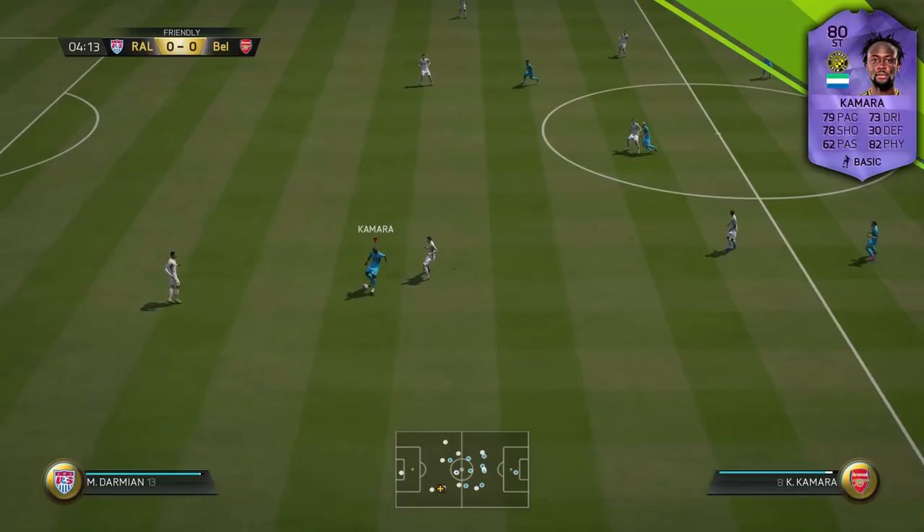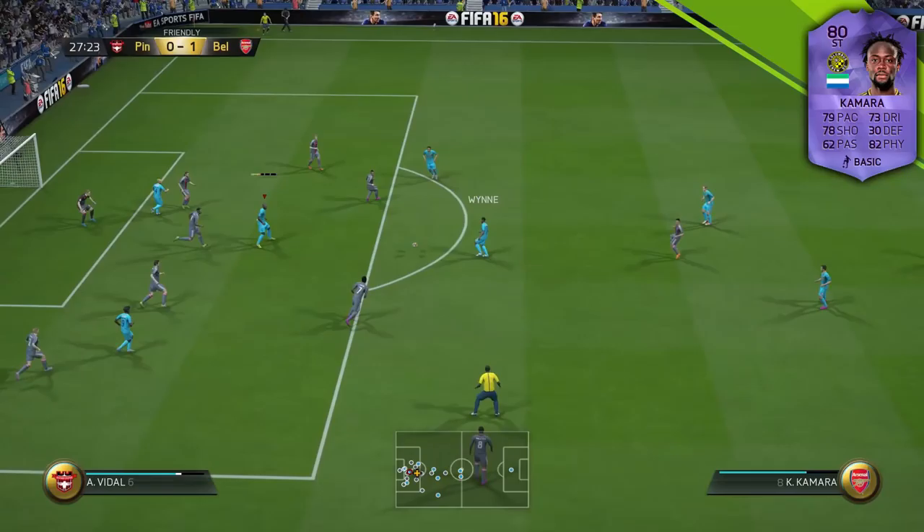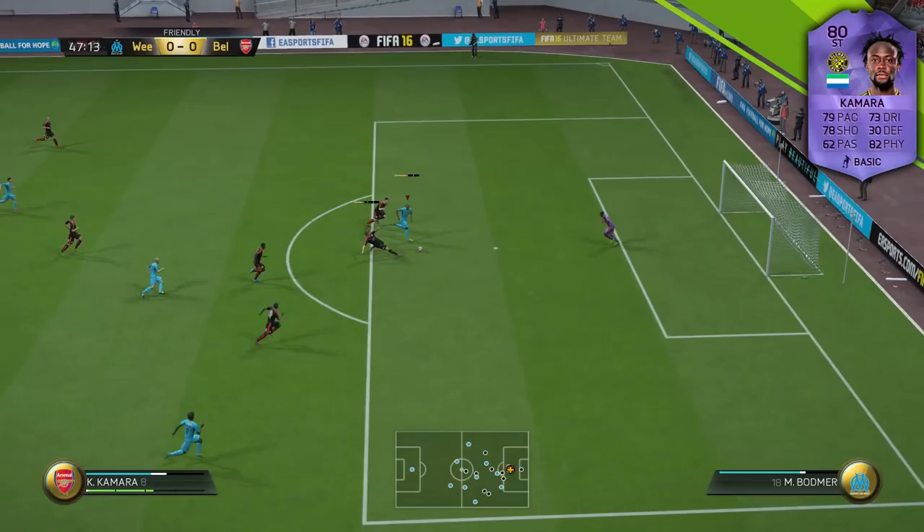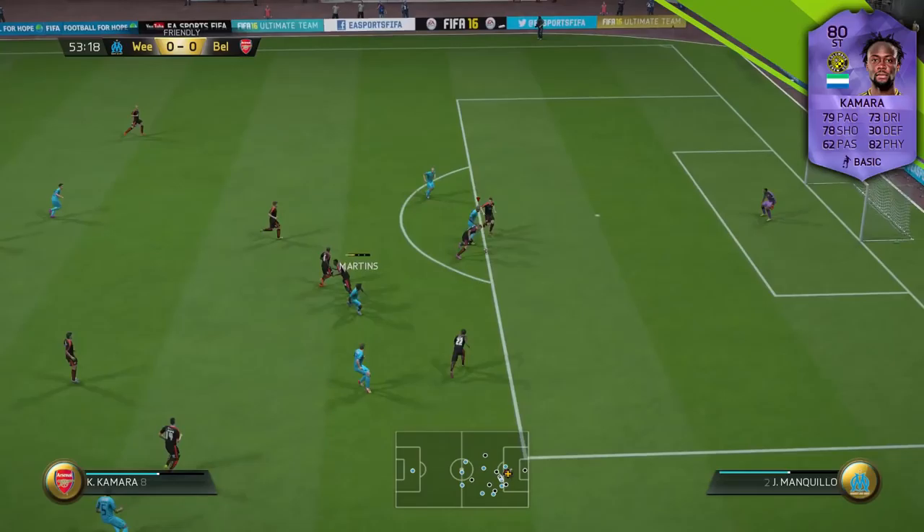Next up, we've got Kamara picking up the ball and driving at a defense, but as you can see his ball control and dribbling are not that great. Fair enough, he shows some good strength and balance to stay on his feet and hold off the defenders, but the ball was just everywhere — he was really hard to maneuver. Moving on to his finishing with his feet, I found it overall to be very inconsistent; he would miss quite a few simple chances.